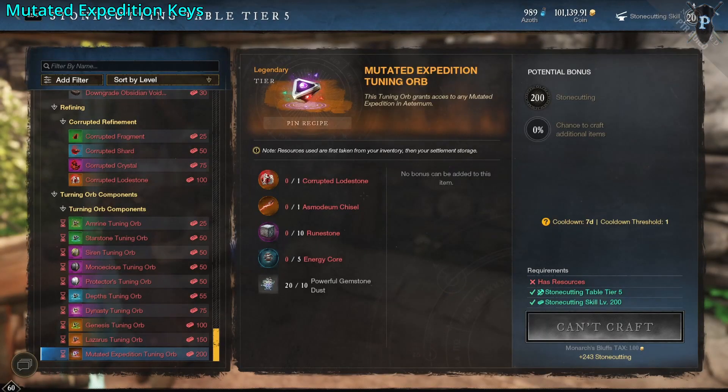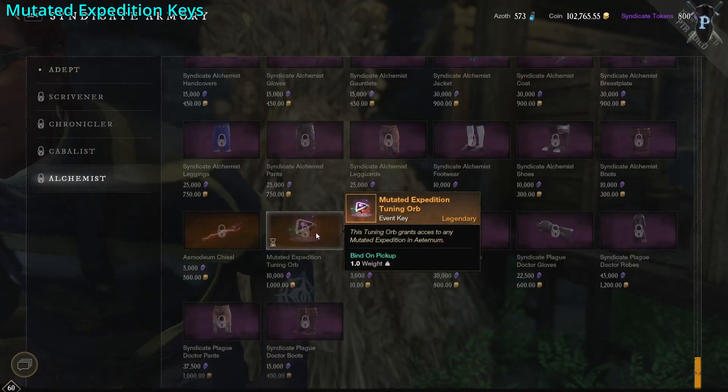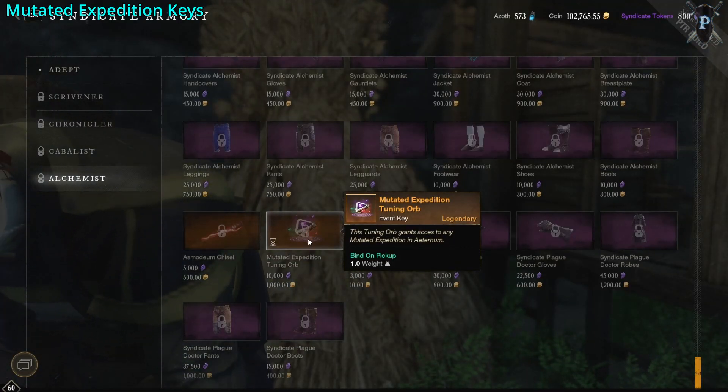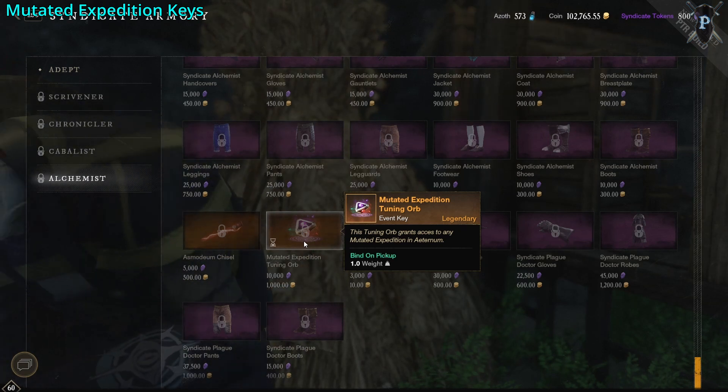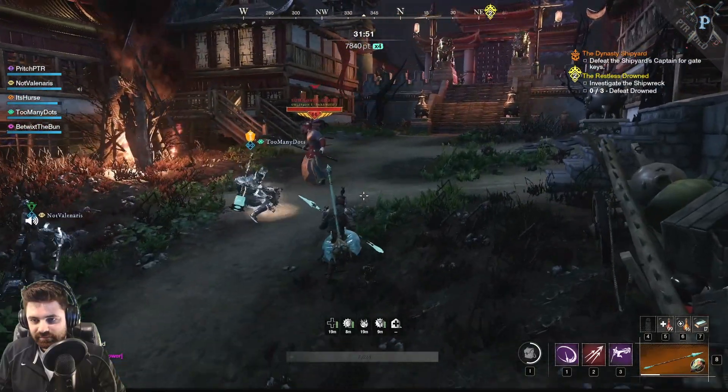So how do you get keys to access the mutations? You can get keys twice per week. The first you can craft with 200 stonecutting using a corrupted lodestone, asmo chisel, 10 runestones, 5 energy cores, and 10 powerful gemstone dust. The second you can buy from your faction vendor for 1,000 gold and 10,000 faction tokens — and that is way easier.